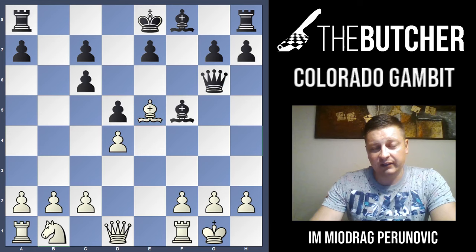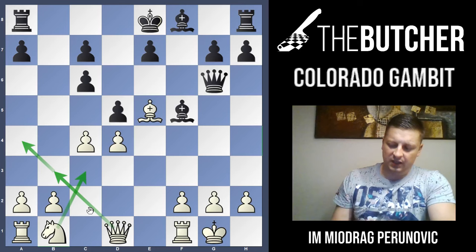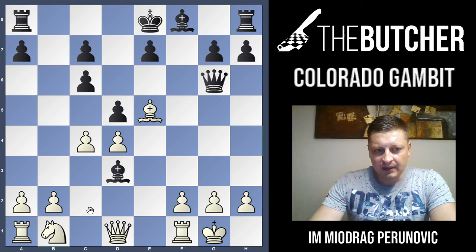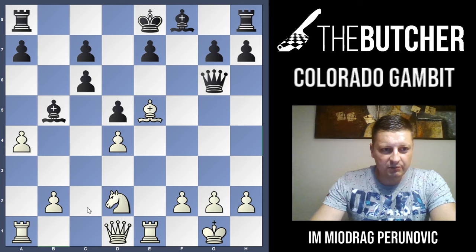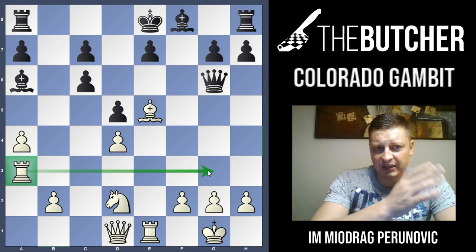After Bishop e5, they can also go with Queen g6 — kind of tempting, threatening to take the pawn on c2 with tempo. But once again you just go with c4, threatening Knight c3, Queen a4, Queen b3 followed by Queen b7 — White looks really good. I had one blitz game like this in bullet: I played Rook e1, the guy played Bishop c4, I played Knight e2 — always this knight on d2 — Bishop e5, a4, Bishop a6, and I came up with a rook-lifting idea, sliding over the third rank and chasing away the queen. I won the game very easily.